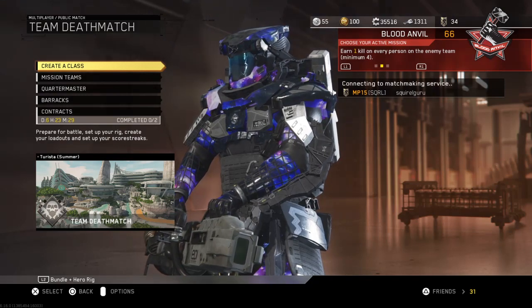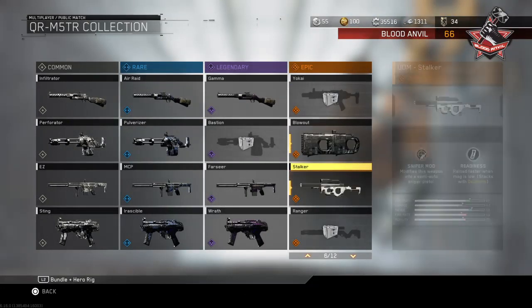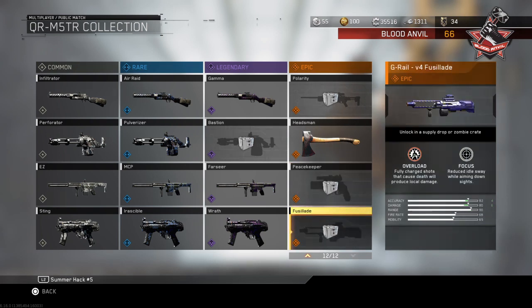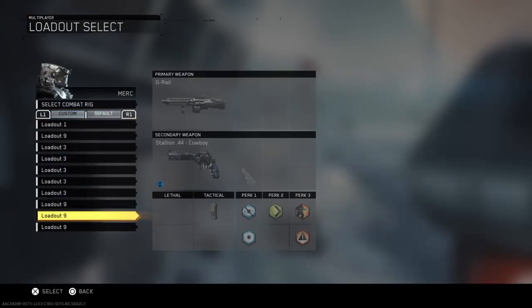The epic variant - yeah. The Peacekeeper Dead Eye: improved range and headshot damage, includes a built-in pistol scope but also has dexterity which reloads faster. The Fusillade - overload fully charged shots that cause death will produce local damage. I'm thinking it's going to be like an explosion - if you see the overload perk, there's kind of a little white outline around him, so I think it creates little tiny explosions. Alright guys, here we go - my first gameplay with these.